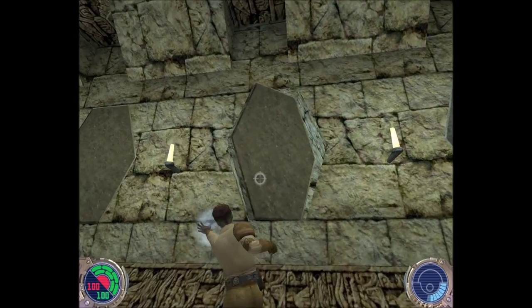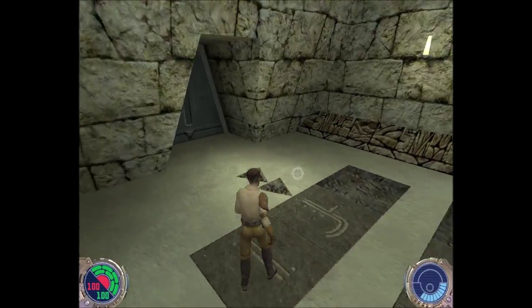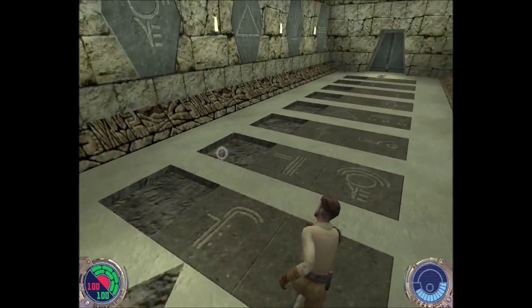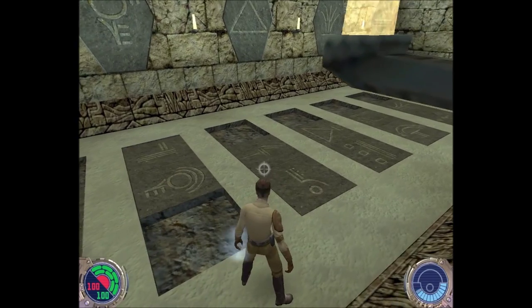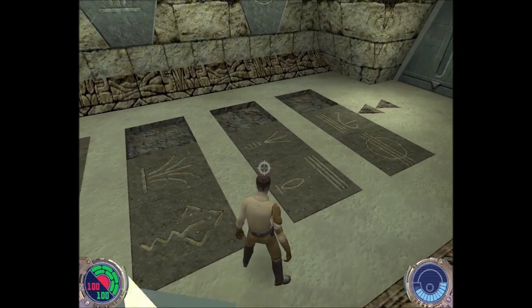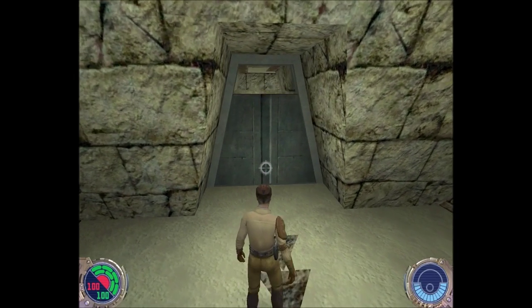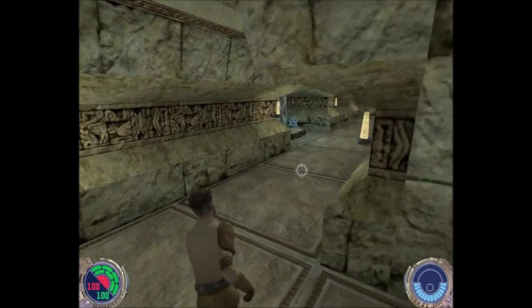Take this time to notice that in the bottom right corner I now have a force meter. Every time I use a force power, the meter drains slightly. Whenever special rules apply to force power regeneration, I'll be sure to note them.